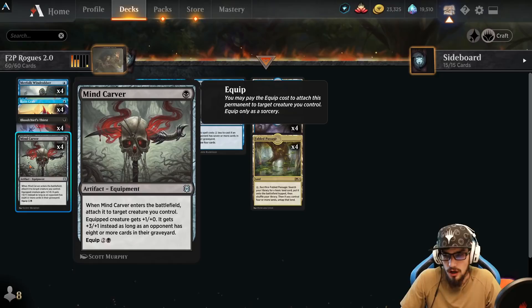Four copies of Mind Carver — a one-mana equipment that auto-attaches when it enters the battlefield. Equipped creature gets +1/+0, and gets +3/+1 instead as long as our opponent has eight or more cards in their graveyard. The deck really revolves around hitting that eight-card threshold in the opponent's graveyard.